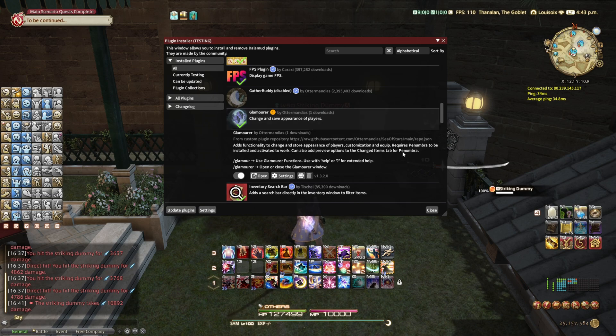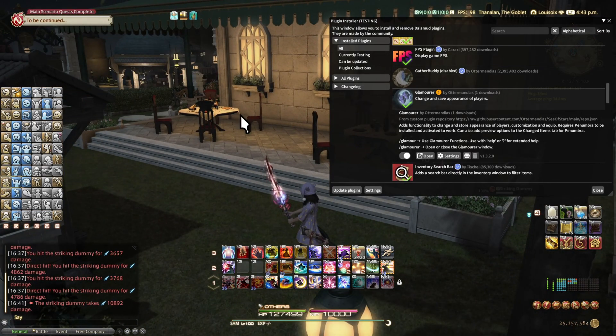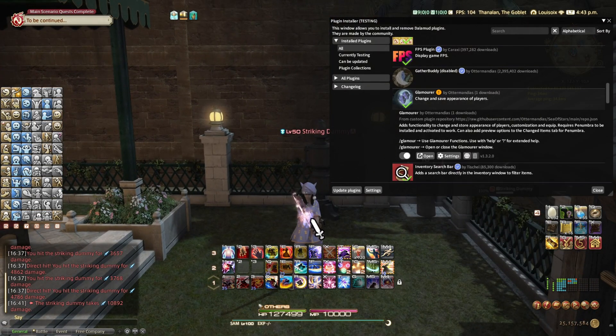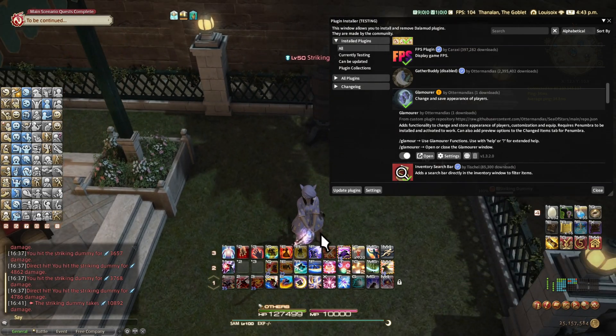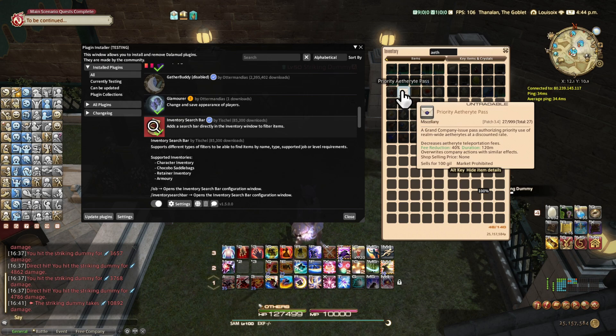Penumbra — you can change your character however you see fit. I can make this Miqo'te extremely big, bigger than a building, turn into a Lalafell, really small like a peanut, smaller than the fruit here — stuff like that with this mod. Inventory Search Bar — you bring up your inventory, press Ctrl+F, type in what you're looking for, like 'Ether', and it highlights it right there.